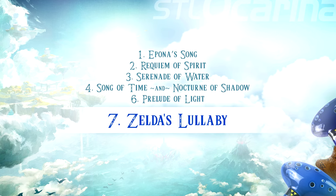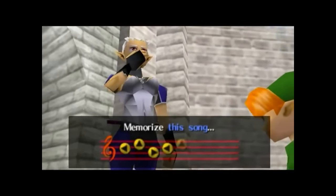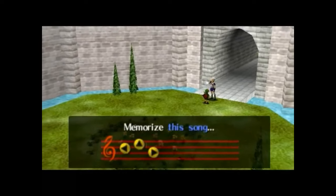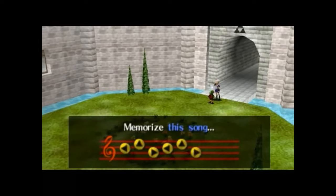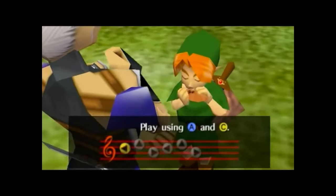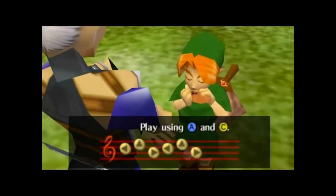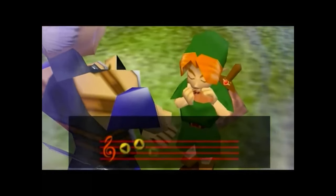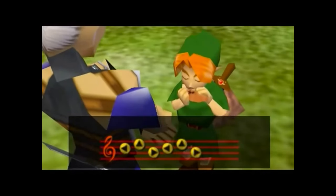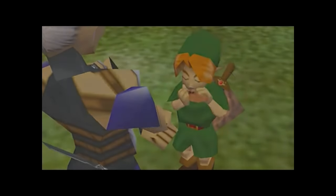Number seven: Zelda's Lullaby. Now let's talk about one of the most iconic tunes in the Zelda series, Zelda's Lullaby. Known to every fan, this is the first song Link learns in the game. While the first part of the song is soothing and gentle, the second half presents a challenge with the high D note, followed by a descending scale that tests your breath control. Each descending note requires a slight decrease in air if you want to play in tune. To play this song well, you need to understand that playing higher notes on the ocarina requires more breath support, and as you come down the scale, you must gradually reduce the air.